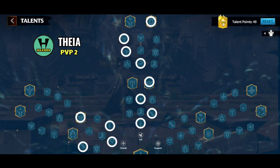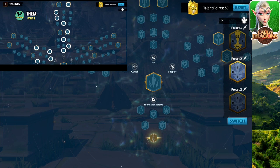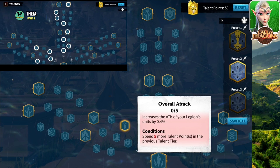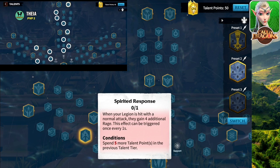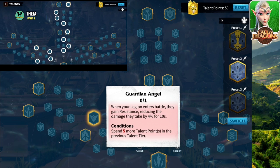Talent tree number two is PVP two. It's pretty much the same as the previous one, except this time we go in the overall direction. Pick whatever works well from the foundational section and make your way up. In the overall direction you have HP, more attack, and normal attack damage. Pick the normal attack talent since Thea does not have a rage skill damage factor. You can also grab more increase in troop count. There's a talent that gives four additional rage per second, but you need 1000 to do a rage skill, so I'd recommend the one that, when your legion enters battle, grants resistance reducing damage taken by 4% for 10 seconds — you can activate this a lot more often since in open field you fight, run away, and come back repeatedly.